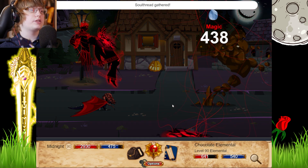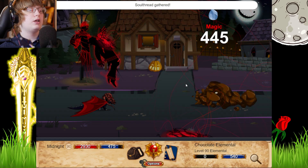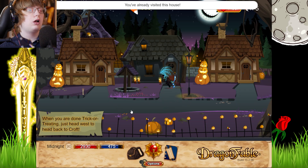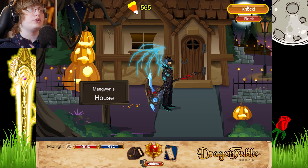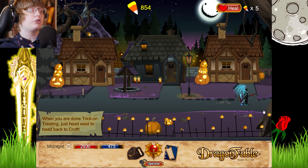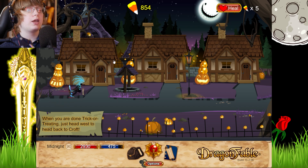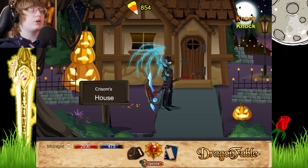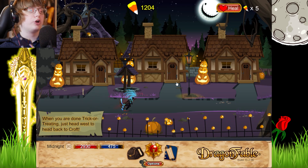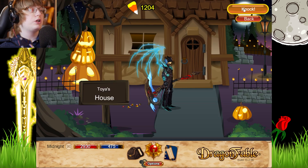Chocolate Elemental — never seen you before, I guess you're a new enemy that's been added. This is really cool — you actually get a limited amount of houses, and then maybe you'll come back. We got a treat! It's a bit better than being able to farm the same house over and over again. Makes a lot more sense.